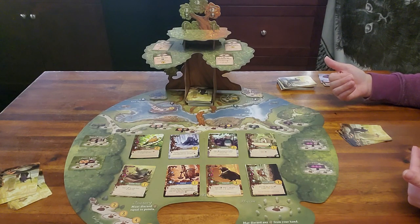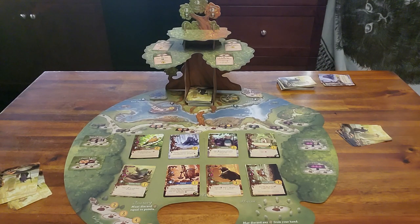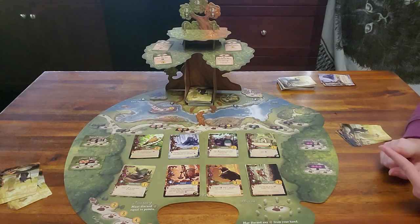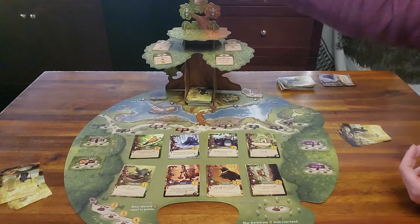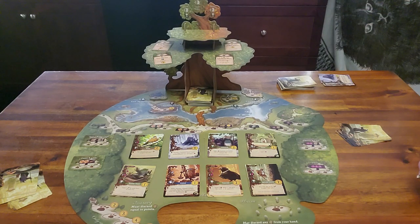There's a lot of reading in this game — I won't lie, it can be confusing the first couple of times. But there are three main things to remember each turn: you can place a worker, play a card, or move to the next season. We'll talk about that throughout as we play.